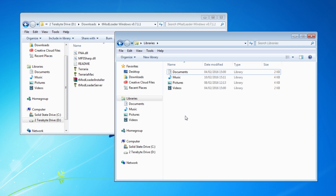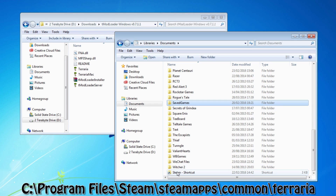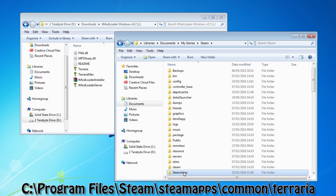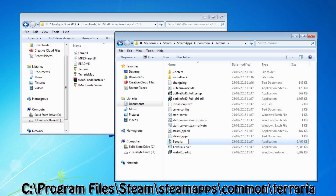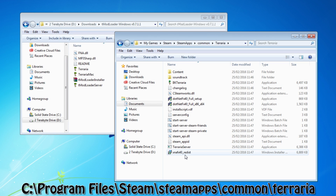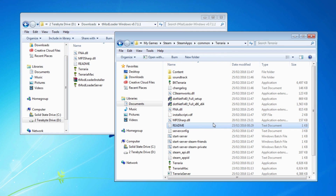Now we need to locate our Terraria. This is our Steam Terraria folder and not our Players and Worlds folder. So we need to go into My Documents — this can be in Programs or Programs x86, depending on your system. Mine is in My Documents; if you check out the description, there are other ways to get here. So: Steam, Steam Apps, Common, and then Terraria. What we're going to do is back up our Terraria — I'm just going to put a BK at the front as a backup. Then I'm just going to paste all the T-Mod Loader into here. We've got the T-Mod Loader here now and our original Terraria backed up.